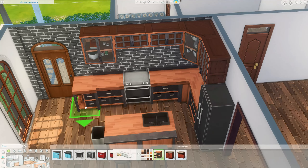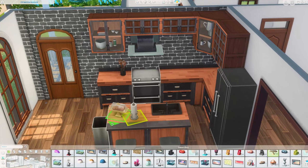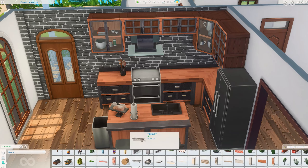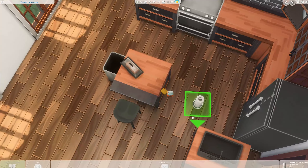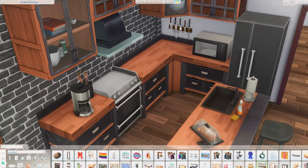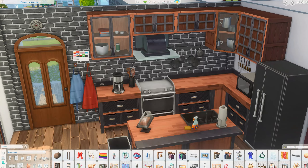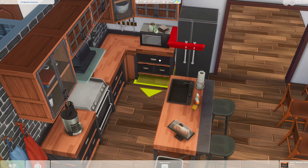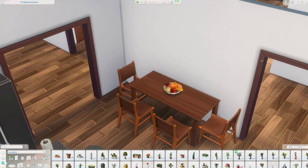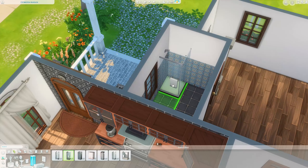Since it's a generation home, the ground floor has a bedroom for the grandparents. In the kitchen, I used the industrial base game kitchen cabinets and counters. After some years we now have a lot of decoration items in the base game, so I was very happy with how this kitchen turned out. There's also a small dining space, maybe for the kids before school.